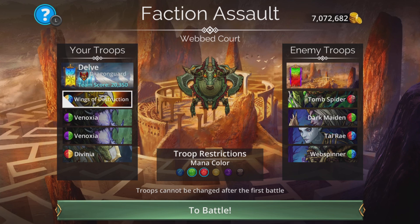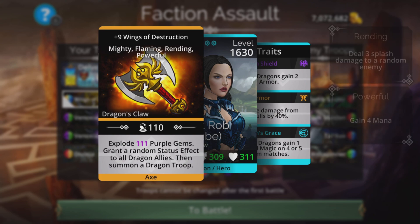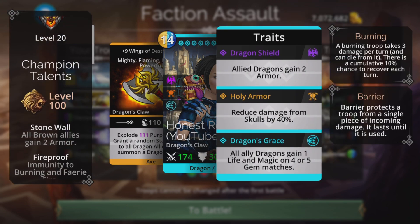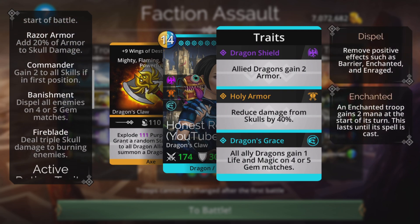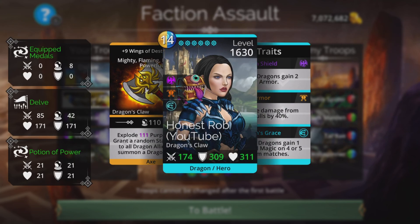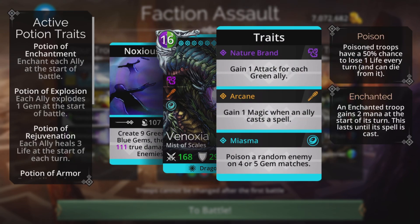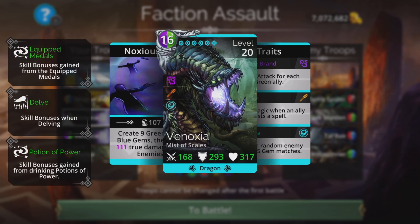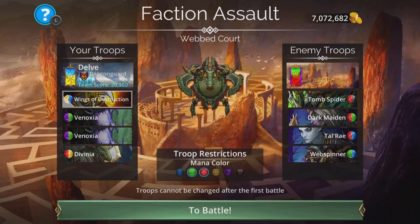For this team, I'm going to be using this fairly new weapon — the Wings of Destruction. It explodes magic plus one purple gems, grants a random status effect to all dragon allies, then summons a dragon troop. We're going to be in Dragon Guard for this, in the dragon class. It's not the best class but it's just okay. The main talents are Vanguard, Razor Armor, Commander and Banishment. We do get reduced damage from scarls by 40%. Vanoxia is going to create nine green and nine blue gems, then deal a whopping amount of true damage to all enemies. We get to poison a random enemy on four or five gem matches and gain one magic when an ally casts a spell. The green will feed back into Vanoxia charging her up again, and the blue will feed back into the weapon, getting that charged up again to explode, give status effects, and summon should we need it.